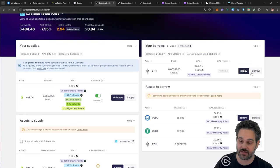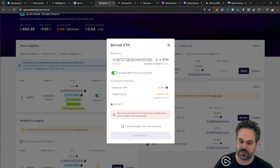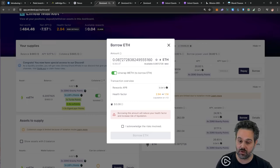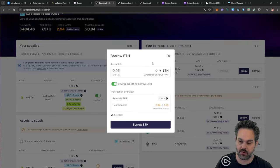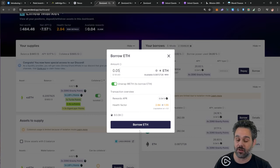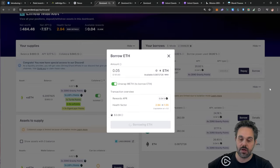Now you can borrow back the ETH that you just loaned to the platform. I can borrow 0.0872 ETH, but that would put my health factor down to 1.14 — you don't want your health factor too low because any change in the platform or change in the value of ETH versus ezETH could get you liquidated, even though they should always be 1:1. So I'm going to put a little bit less and try to bring the health factor up to maybe 1.5. I'll borrow 0.05 ETH, keeping the health factor high — I can only borrow about half because I want to stay safe and I had already borrowed in the past.